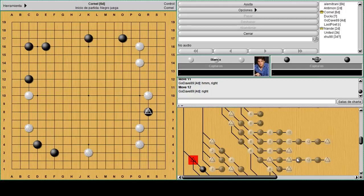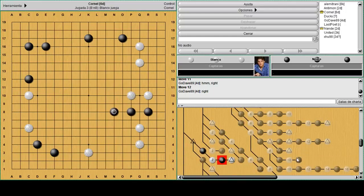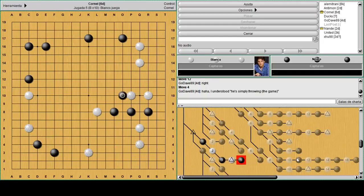Now to this position. Black has a stone at R8, and if he simply runs out, he's probably not very happy because this will happen — he's simply floating. The three stones are still under attack. Even though he managed to escape, white is building while chasing, which is always ideal. It looks very nice for white to take the P10 spot and build the right side, then keep chasing the group.